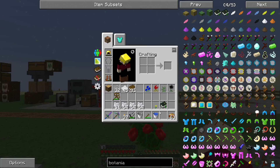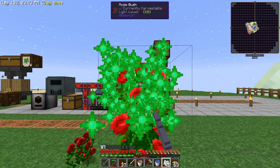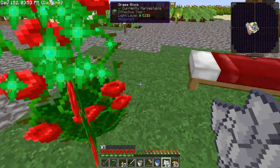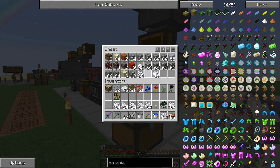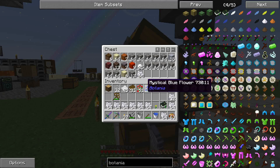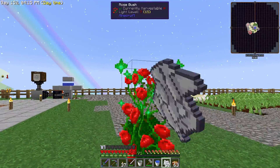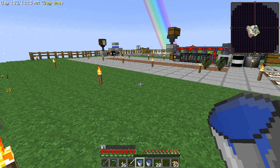Rose bush - there we go! I'm going to do the same thing with the dandelion. Now we take some bone meal and hit the top of this rose bush with bone meal - you can see we've got roses flying everywhere! We get tons of bones from our mob farm; I can pulverize those for a six-to-one return of bone meal in the pulverizer. So we'll have absolutely no problems getting enough bone meal. I'm going to make up a whole bunch of floral fertilizer and get a whole bunch of Botania flowers.